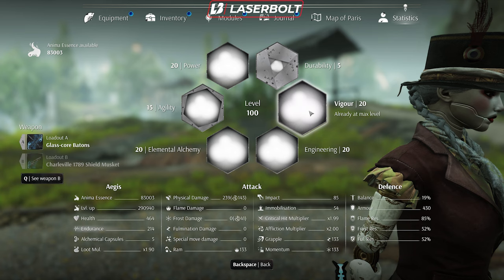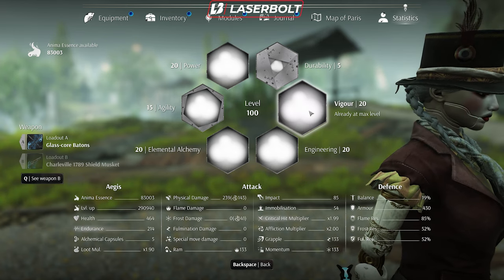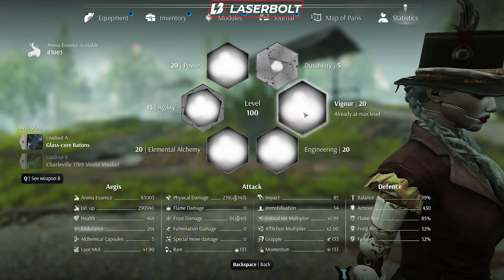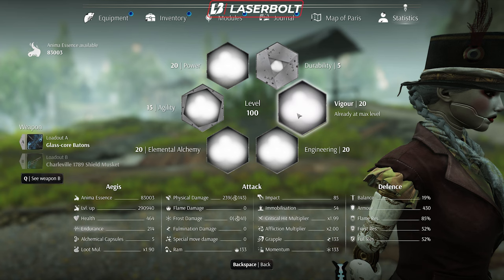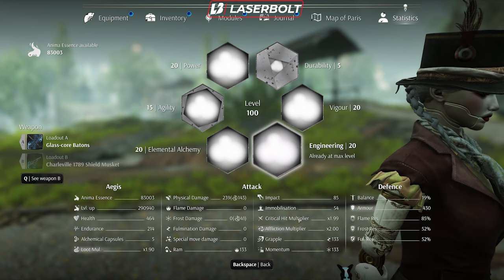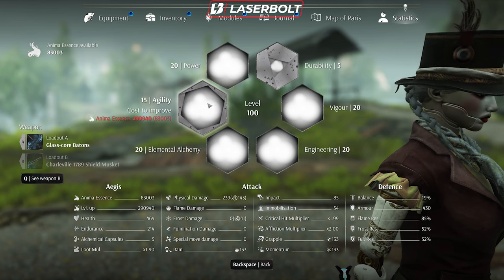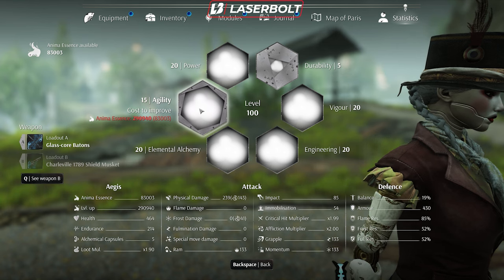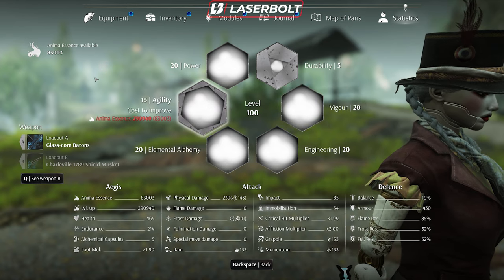Finally, Vigor is important because it governs your endurance — allowing you to dodge, do aerial jumps, and move freely, especially with heavy weapons. It also boosts your critical hit multiplier. While it's not the top priority, I put 20 points in. The key thing: in this game you don't get crit hits unless you first immobilize the enemy. Agility builds the immobilization faster, while Vigor multiplies the crit damage — so for a crit build you need both.